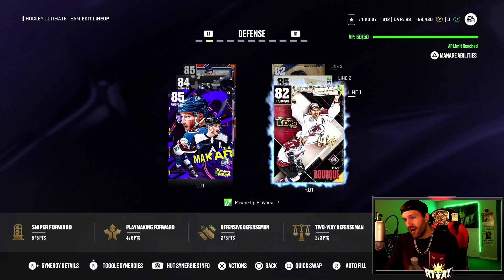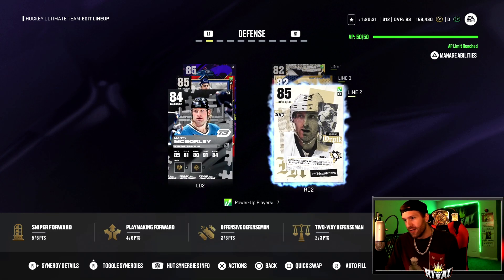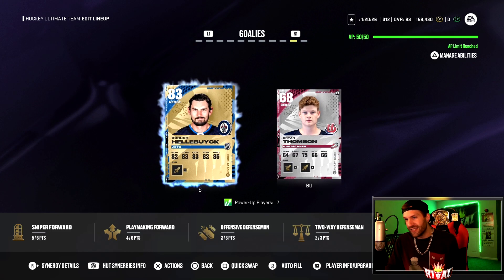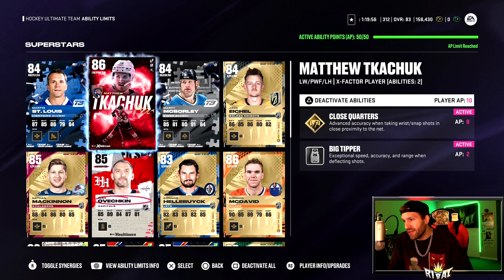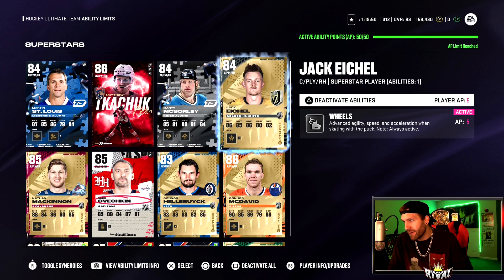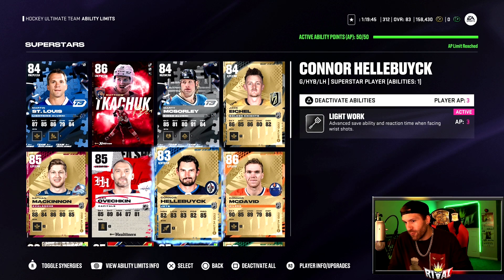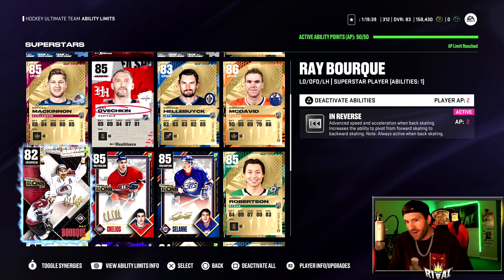On defense we got Makar and Ray Bourque — I should probably flip these two guys but we're gonna let it be. Line two is set, and line three we got Chris Chelios, love it. Our goalie is Connor Hellebuck, pretty good goalie. For abilities: Wheels and Eat Lead Edges — a very deadly combo on Matthew Kachuk. Close Quarters and Big Tipper is awesome, so is Truculence. Wheels on Jack Eichel, Ankle Breaker on Connor McDavid, Light Work on Hellebuck, One-T on OV, Unstoppable Force on McKinnon, and In Reverse on Ray Bourque.